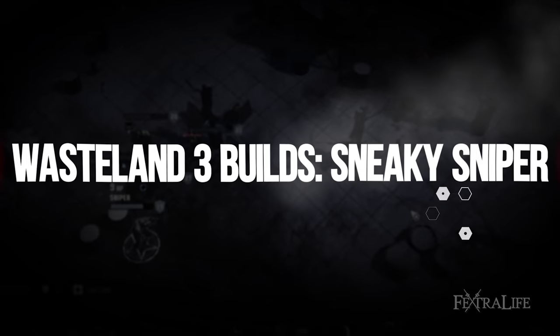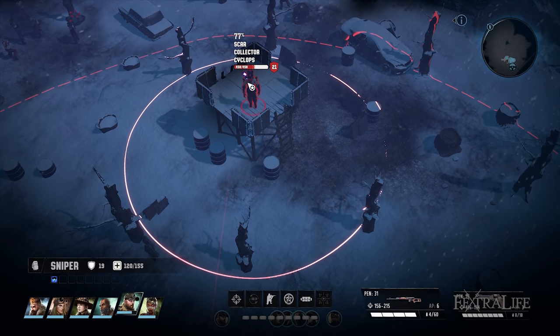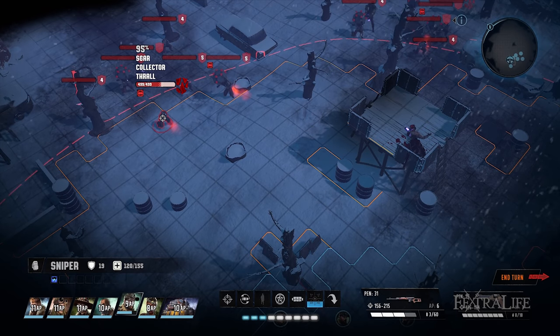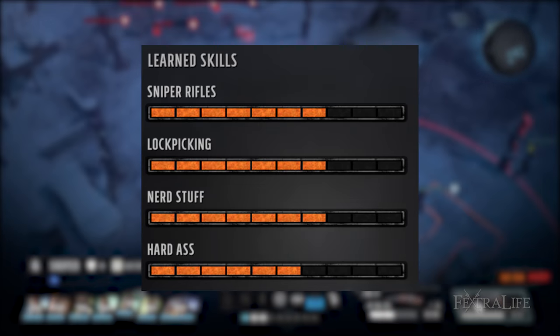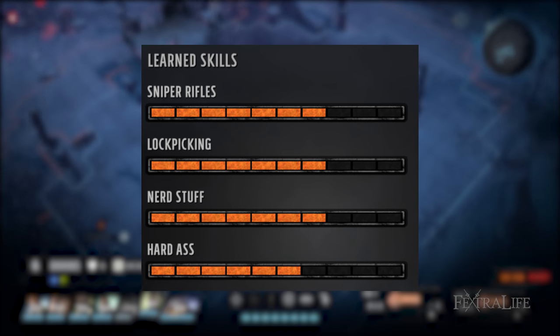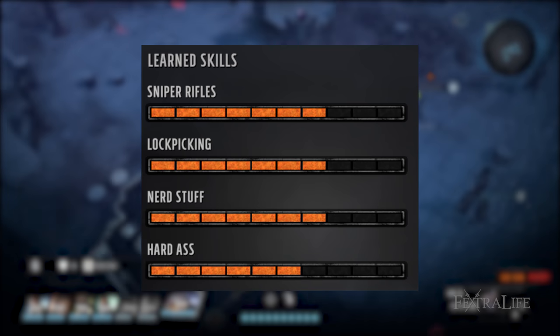Snipers are a great place to dump extra skill points because they really only need sniper rifles to hit like a truck. This allows them to spend all additional points into things like lockpicking or whatever will help out your team. The following is what you need to round out your team based on what we've done so far, and it should look something like this mid-game. That covers all non-combat skills.